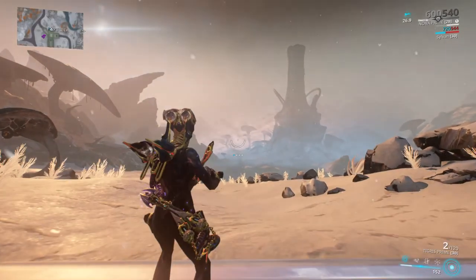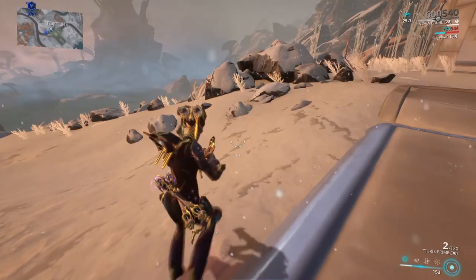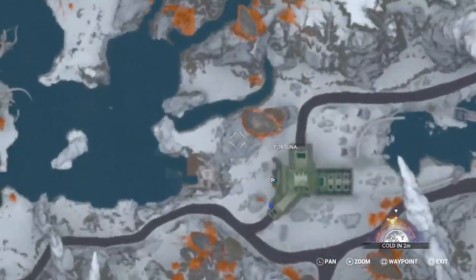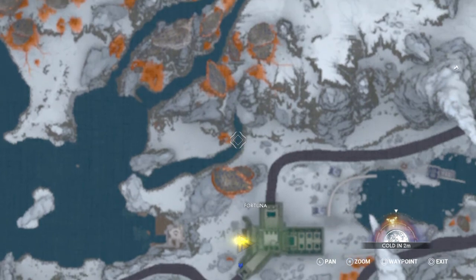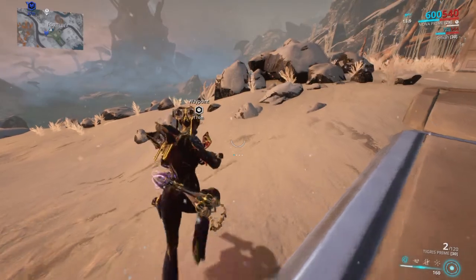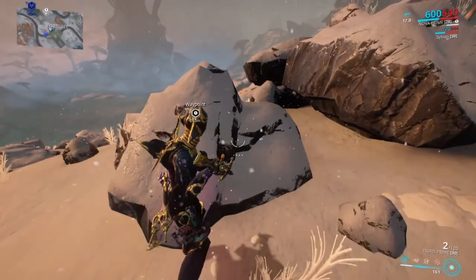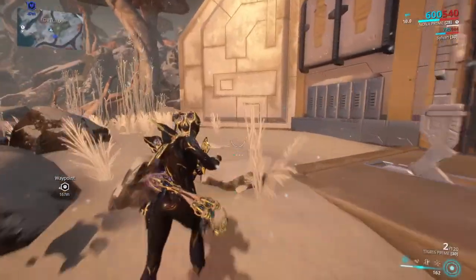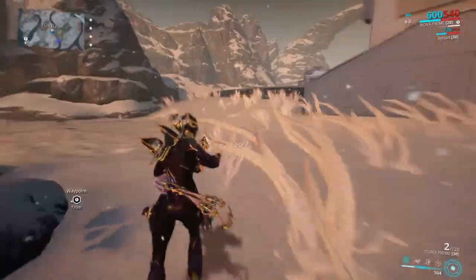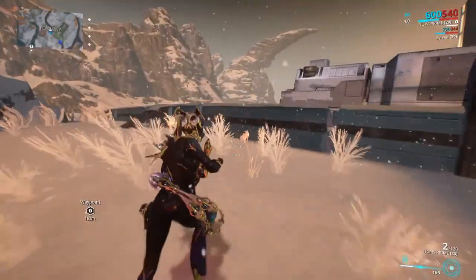As soon as you step out of here, we're just going to go down over the hill. If you want a mark on the map, right here where it connects to the lake is where you're heading. Basically it's just down over this hill, but before going there you always want to take a trip around Fortuna's main gate.